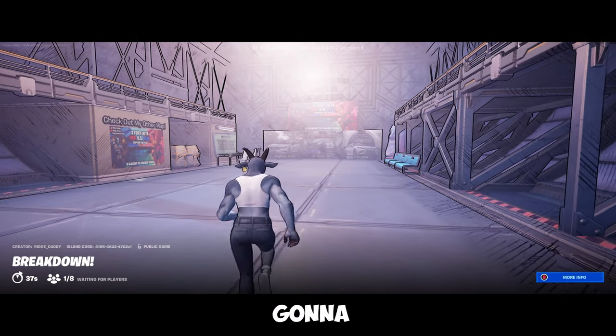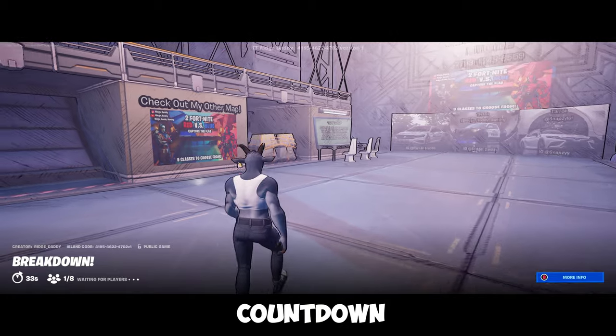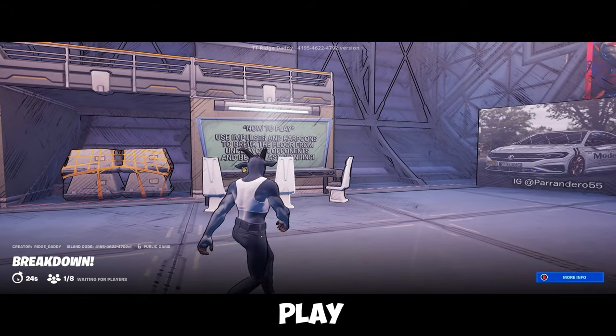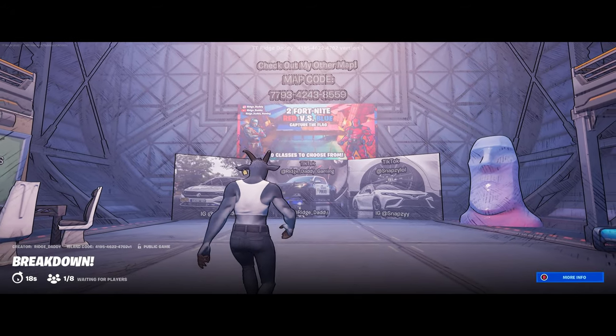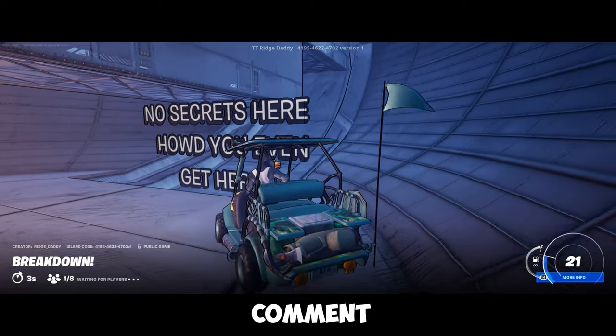When you first spawn in, you're going to be in the pre-lobby. This is where you wait for other players to join, or a countdown automatically starts the game. There's a link to my other map, 2 Fort Capture the Flag, a whiteboard with a quick overview of how to play the game, a couple pictures from my car photography page of mine and my friends' cars, as well as our socials. If you end up checking out the map and you find this secret room, leave a comment and let me know.